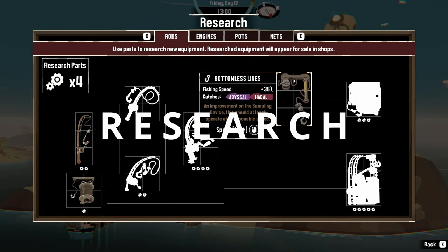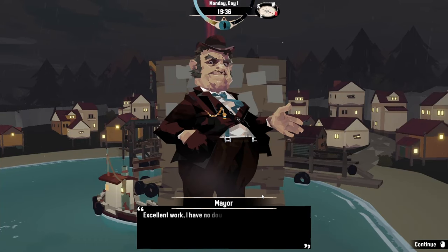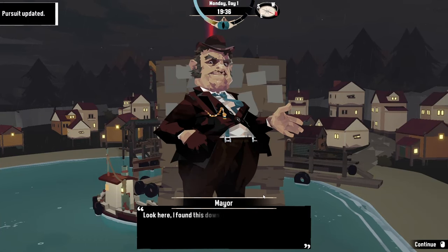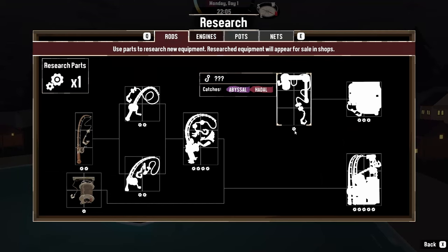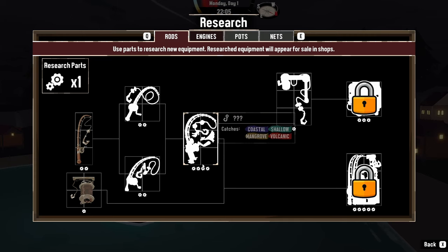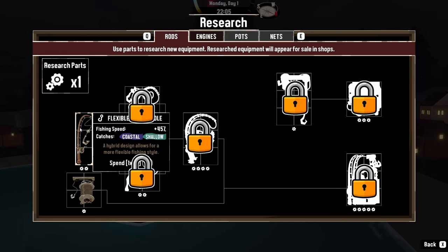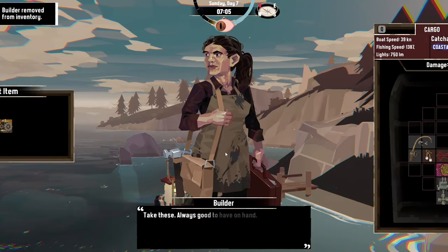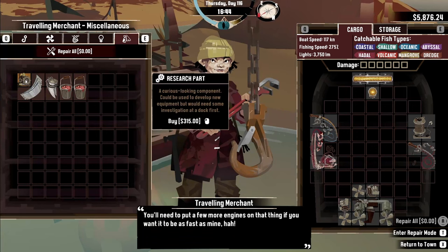Researching is a key component of the game, allowing you to gain access to new and better pieces of equipment. It is unlocked as a mechanic as soon as you complete the first pursuit of the game, where you will gain your first research part — the currency used to unlock equipment upgrades. Each specific upgrade tree is laid out so that new equipment is locked behind previous researchable upgrades, each one costing a variable amount of research parts, obtained either through pursuits and optional tasks, through dredging, or just by buying them at the traveling merchant.